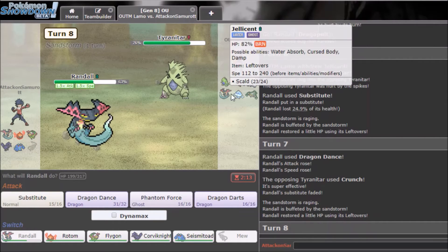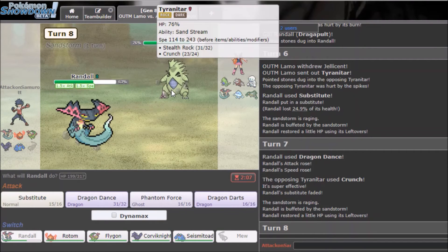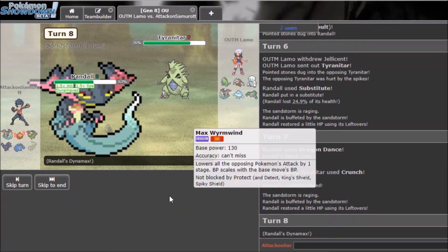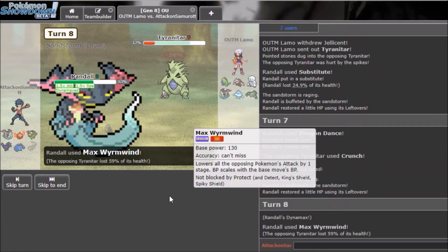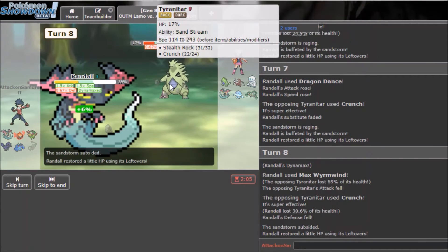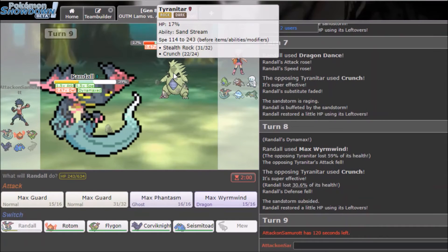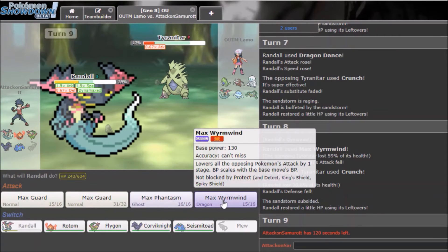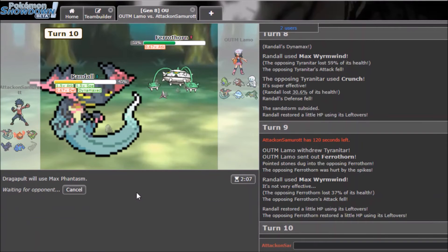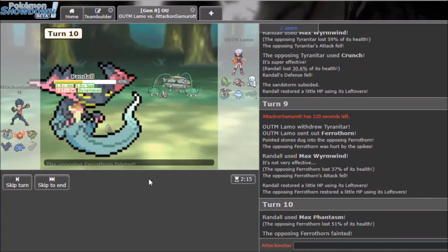I'll still outspeed Excadrill too even after the boost — this is fine. Should I do one more Dragon Dance? I don't know if I'll knock it out without Dynamax. I have to Dynamax here — hopefully it knocks out. I'll take the Crunch, though the defense drop stings. He drops to hazards anyway. Max Phantasm should do it — goodbye Togekiss!